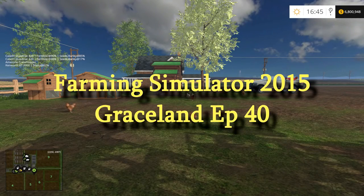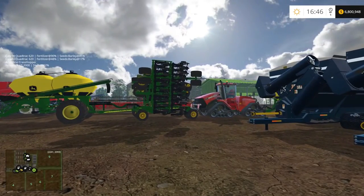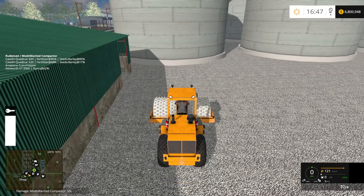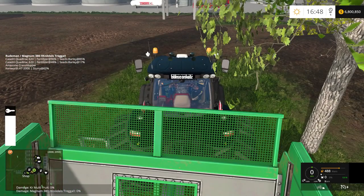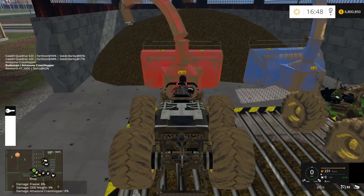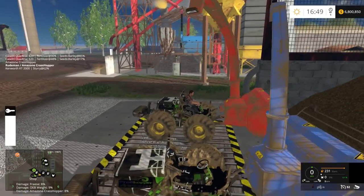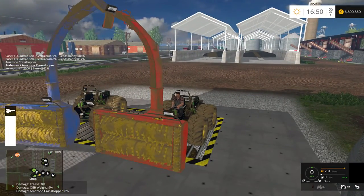Welcome back to Farming Simulator 2015 with the Rude Man on Graceland. I did a little bit of work offline on the animals, finished some of the grass, and did miscellaneous things. I still have a lot of slurry and manure to pick up. I've been chipping away at the silage - I've got more than I know what to do with. I emptied and refilled the mixing station so it's making mixed rations. I also added a few mods and have a harvest to do.